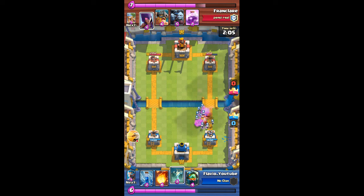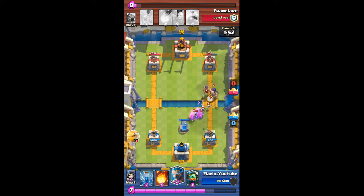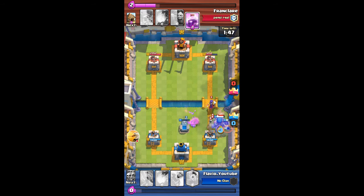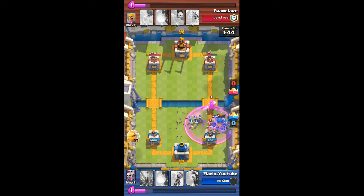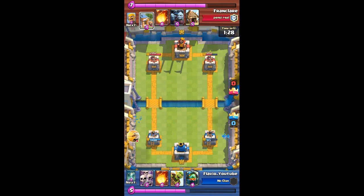I managed to shut down his push and got a lot of damage on his tower. Now I'm gonna place another defensive tombstone. Once the witch crosses the bridge I'm gonna counter with the ice wizard. He's dropped an elite barb so I have to use my giant skeleton to defend. Unfortunately he rages the elite barbs, so they manage to take out the giant skeleton pretty quickly. This witch is gonna get a lot of damage on my tower, so I'm forced to zap so the skeletons don't take out my tower.